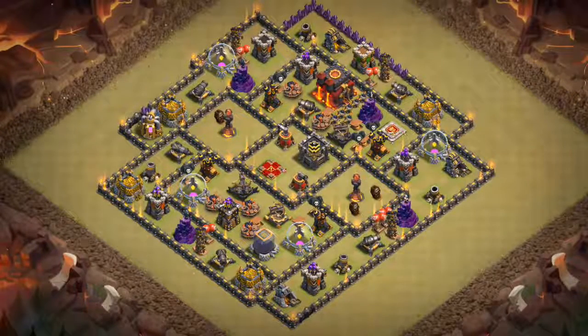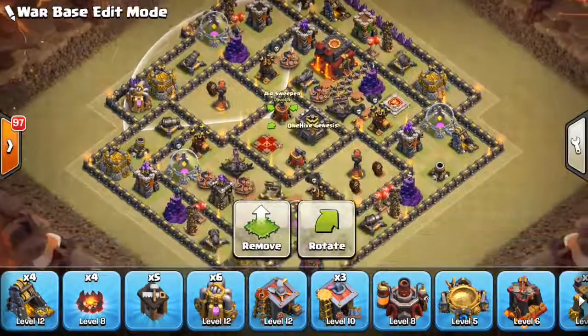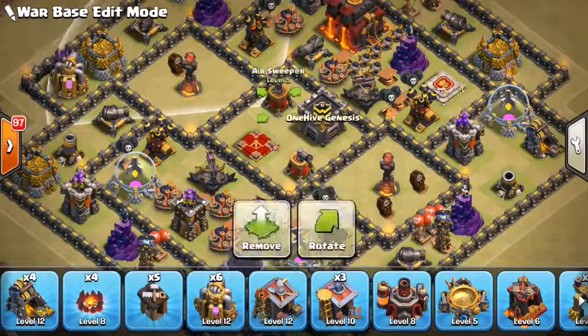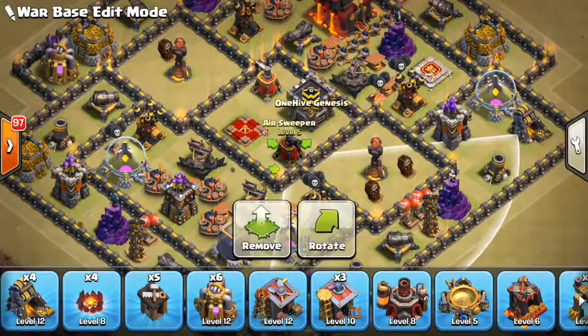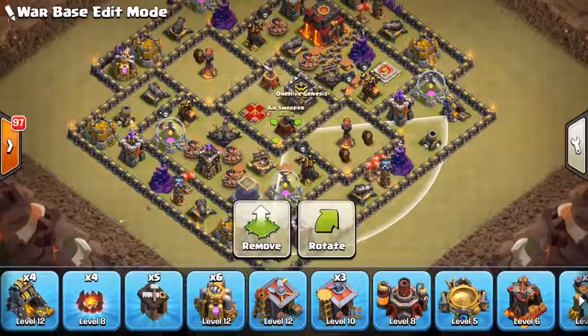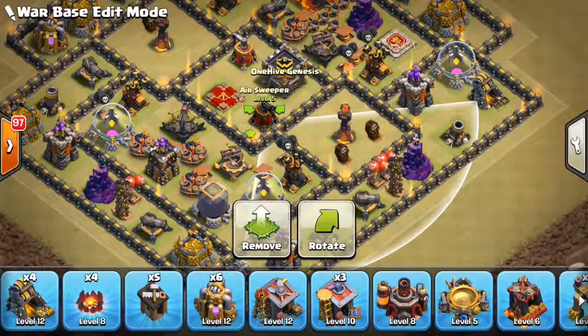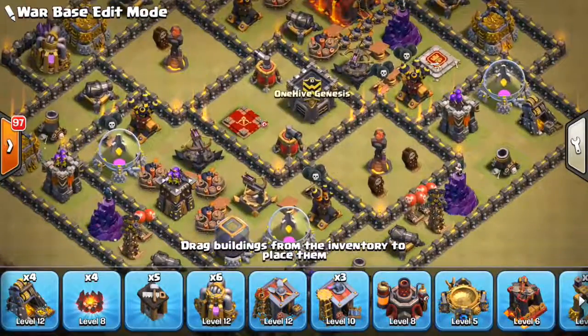For the most part, 90% of what you're doing is to defend against those two ground attacks. That goes with the first thing, where you see the base has really nothing too valuable in the core. No defensive buildings besides the air sweepers. It's good to put air sweepers in the core because they're basically a nothing building when you're talking Valks or Bowlers. But in case they do decide to use an air attack, this can throw them off. Plus, it's good for defending against a queen charge if they try to enter the base with their queen.